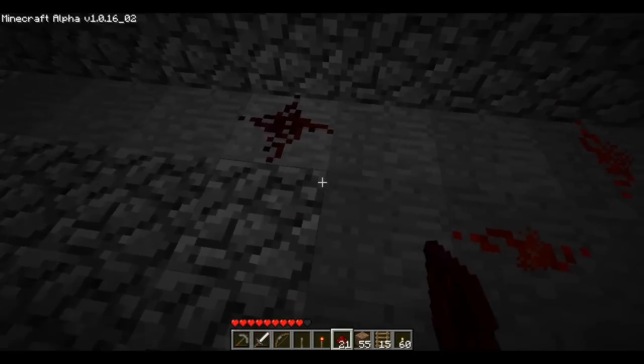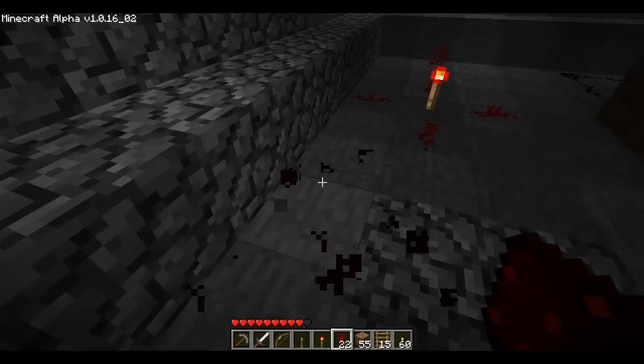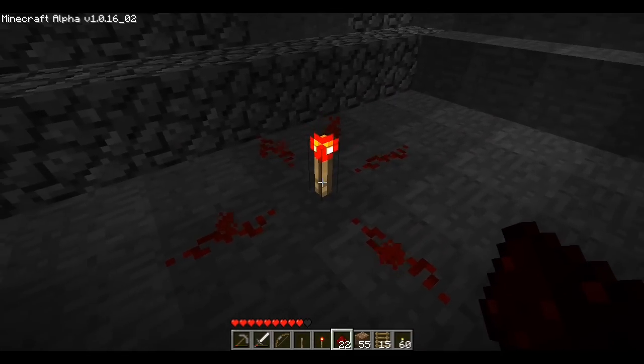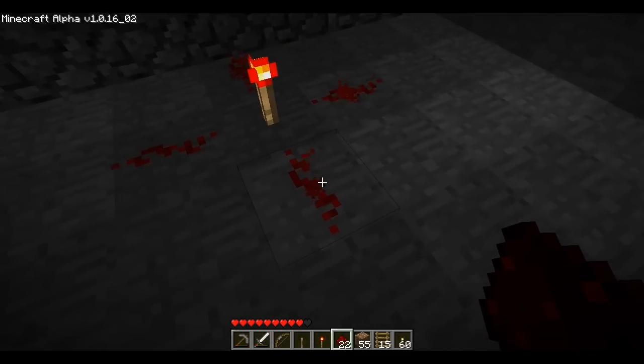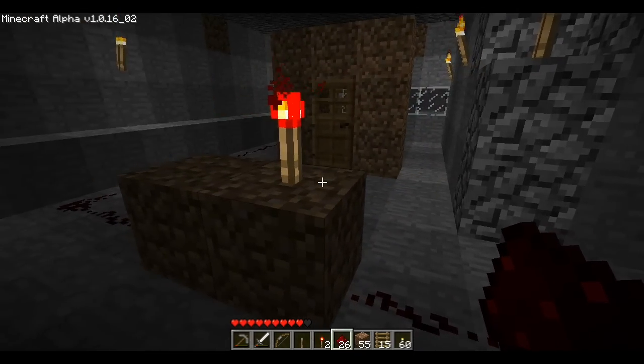Notice how it's red and glowing, which differs from this dust right here, which is going to be dark colored because it has no power going to it. This redstone torch is always on because it's receiving no power from anything else, and it's providing power to everything attached to it. That's how redstone torches work in their default state.